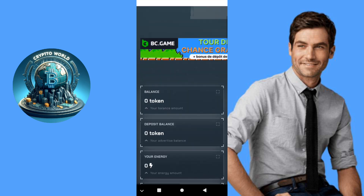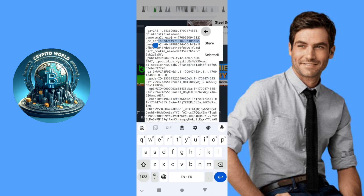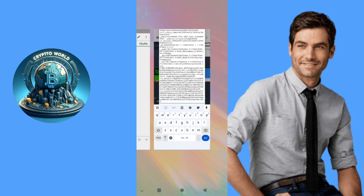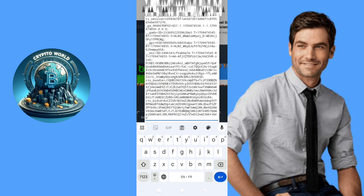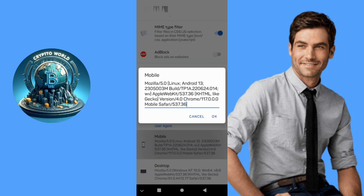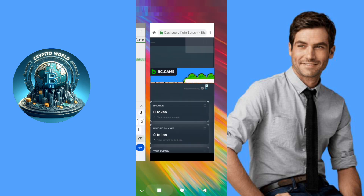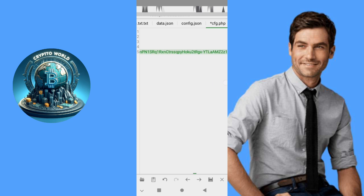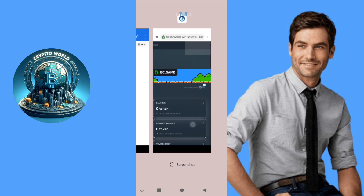We return to our browser, click here, click modify, collect our cookies, and select all. We put our cookies in, then put our user agent. If the site stops claiming, just re-input your cookies and restart the script. We return to the file opened with Kick Editor — the CFG file. We select and paste our user agent, then click save. Now it's saved.